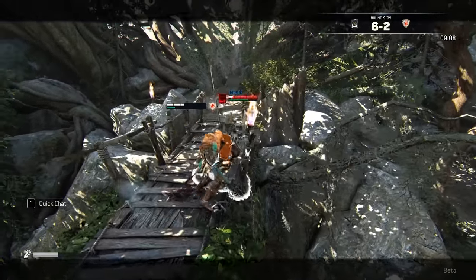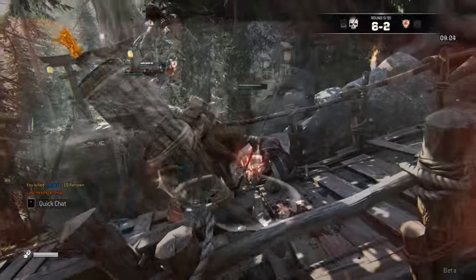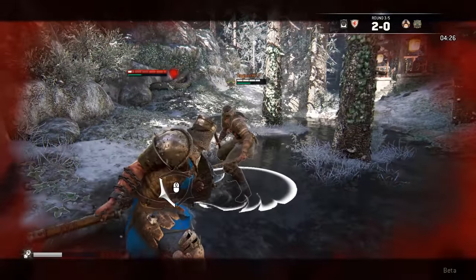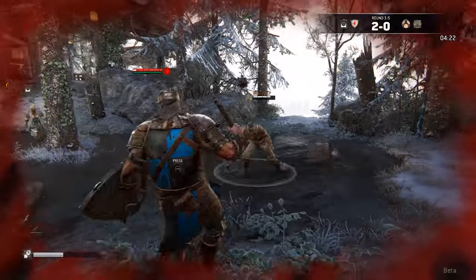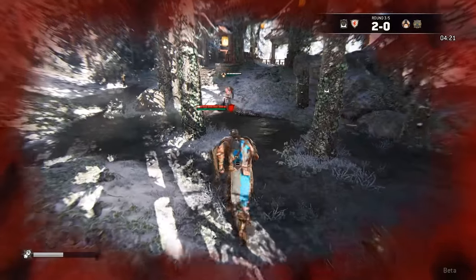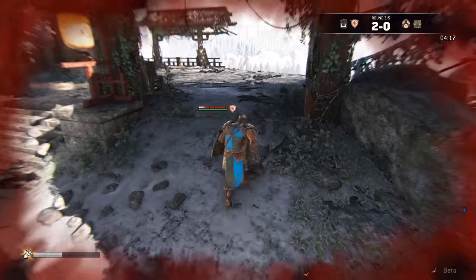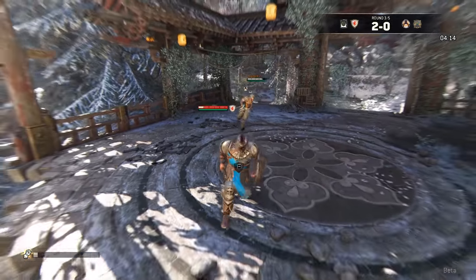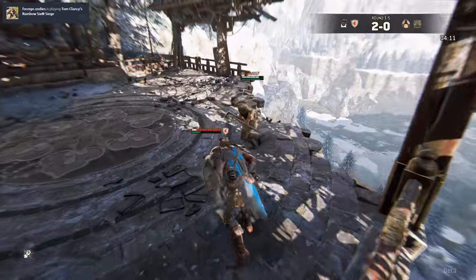One of the biggest complaints I have with the Conqueror as of the open beta is that when you stun someone or even parry them, you cannot follow up with a heavy attack. The reason is that your heavy attack is super slow and they will just block or parry it. So if you end up parrying or stunning someone, do a light attack instead of a heavy attack, because they might actually block the heavy.